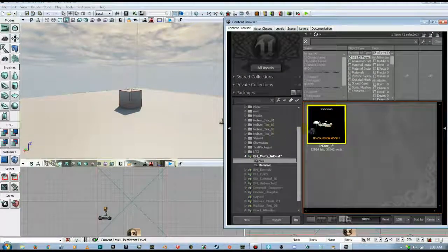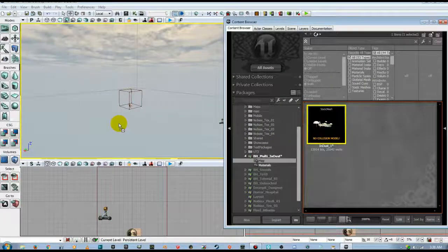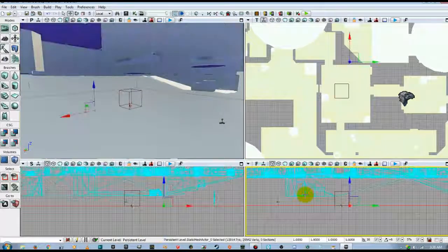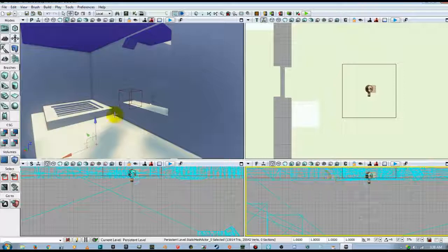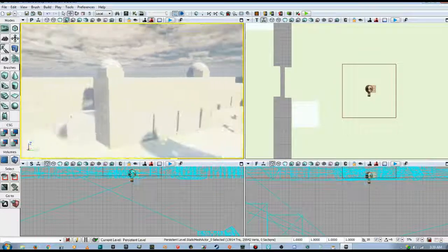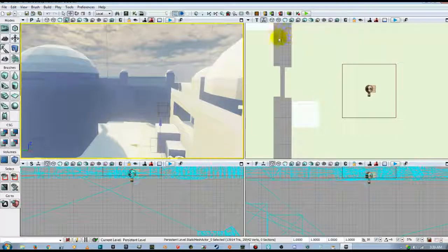Before we drag the model in, we're going to get rid of the default box and the floor. Then we'll drag the map in and grab our draw scale, because one will be too large. We also need to drop our Kill Z, because right now the Kill Z is above our floor — if we go downstairs in any shape or form, that Kill Z is going to kill us immediately, and we don't need that happening.